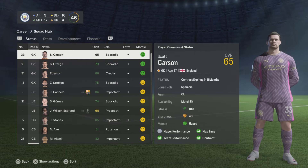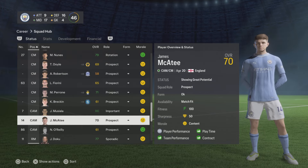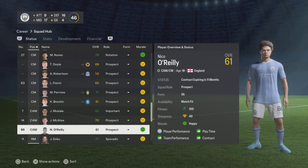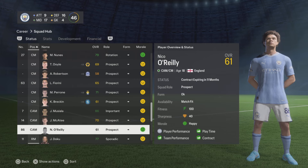Within the game there are two ways of seeing a player's potential, and you need to know these so you can see if their potential has improved when you do this glitch. The first method only works if the player is 21 years old or younger. If their status says nothing or something generic like 'at the club since' or 'contract expiring in a certain amount of months', then their potential is below 80.